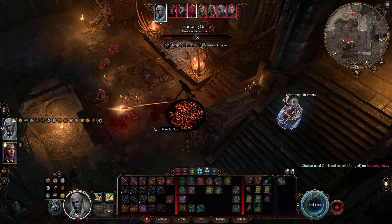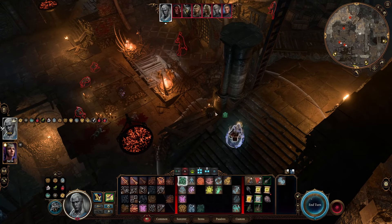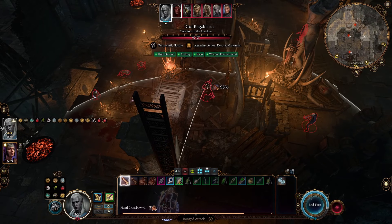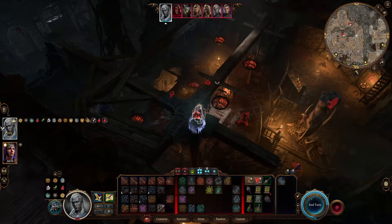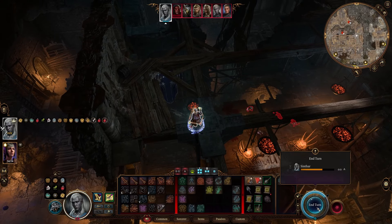Considering using the halo spore on him, but that's not good because I want to be using that on the wardrum here. Getting the extra action from bloodlust — wardrum first. It's resistant to necrotic damage, so the chance of actually killing it is very low. I get a little bit of damage on Draw Raxxon here. I would prefer to kill something and put some damage on Draw Raxxon each turn to get him as low as possible, but there are situations where that's not really possible.